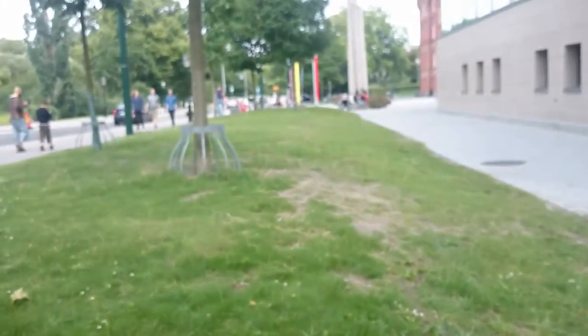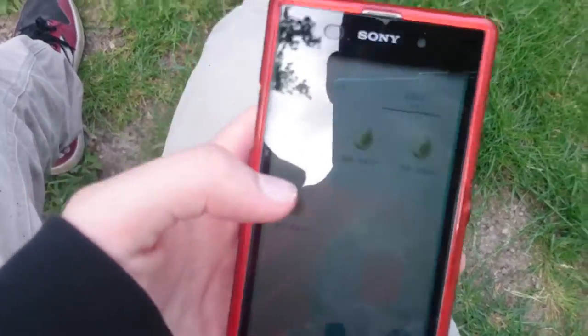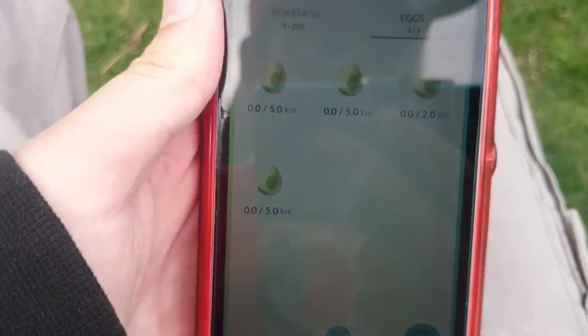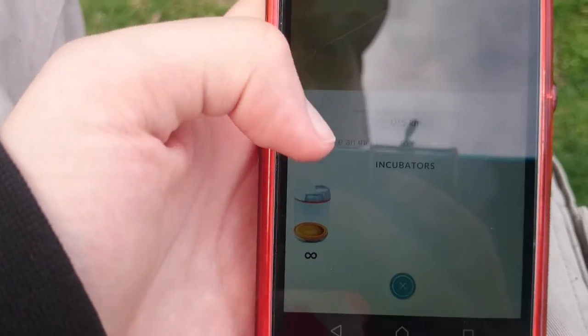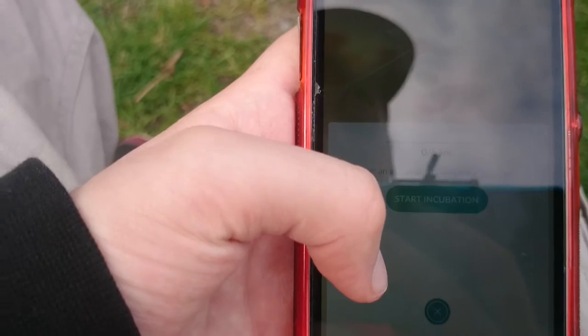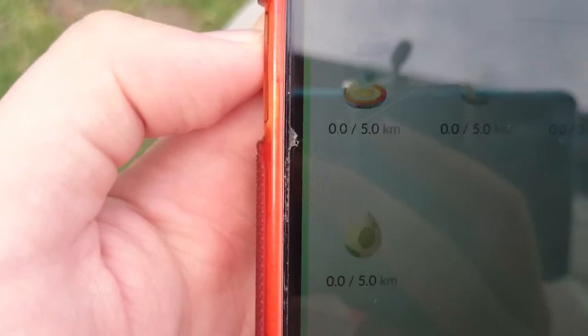I just figured out something with the eggs. If I go on this side — the shadow — and I click on the egg, then I click on this which says start incubator, then I click on this, it'll start opening the egg apparently. I need to walk five kilometers to hatch this egg. We're going to be going in a car, right?